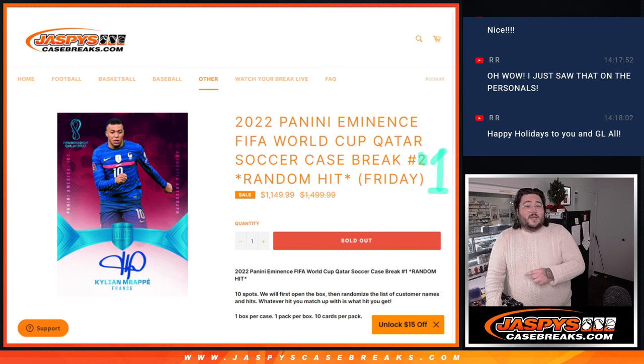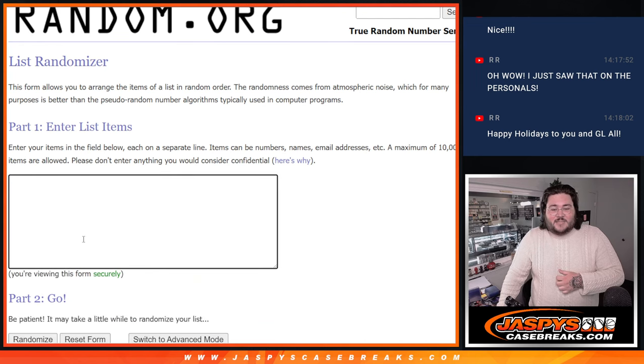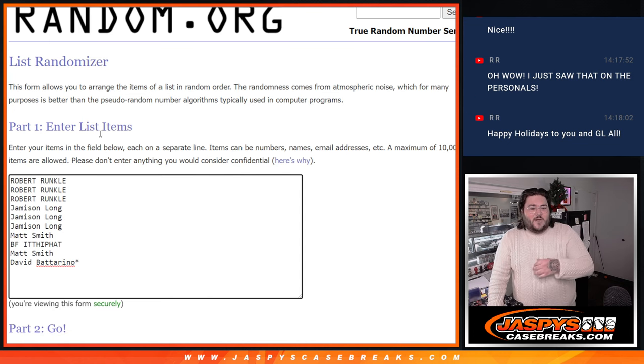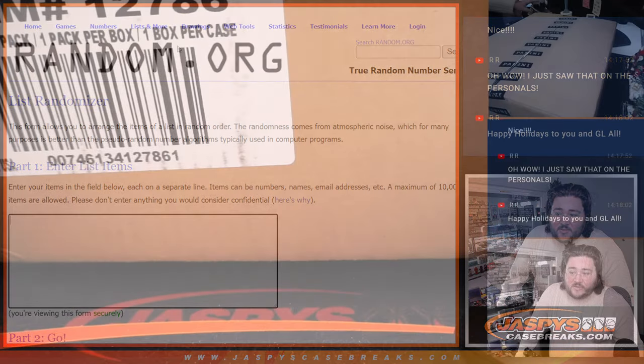Right now, this is random hit number one. The way it works: one box, ten hits, every spot is a hit. We have our fresh dice and our list of names — Robert, Robert, Robert, Jameson, Jameson, Jameson, Matt S., BF, Matt S., and David Batterino. Those ten names will all get randomized a spot. We'll show the cards, do the break, then do the randomizing, and list our spots. Randomize ten names, ten hits — you get matched up, that's the card you're going to get.